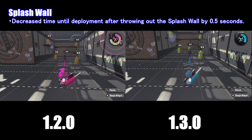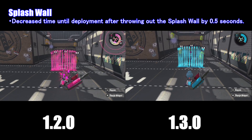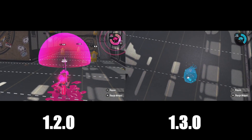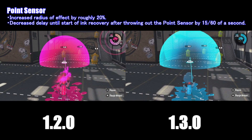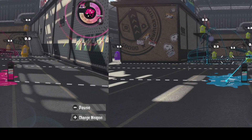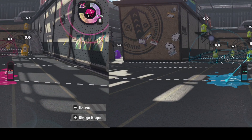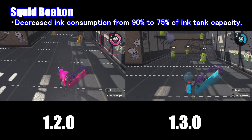The Splash Wall is 0.5 seconds faster when being deployed. As you can see in version 1.3, it came up faster, and you're also going to see that it ends half a second sooner as well. The next one is the Point Sensor — it has an increased radius of 20%, and as you can see the area is a lot bigger in version 1.3. Also, when you throw a Point Sensor, you'll be able to recover ink much faster in version 1.3. The grey bars go down first in version 1.3, which means you'll be able to recover ink straight away.